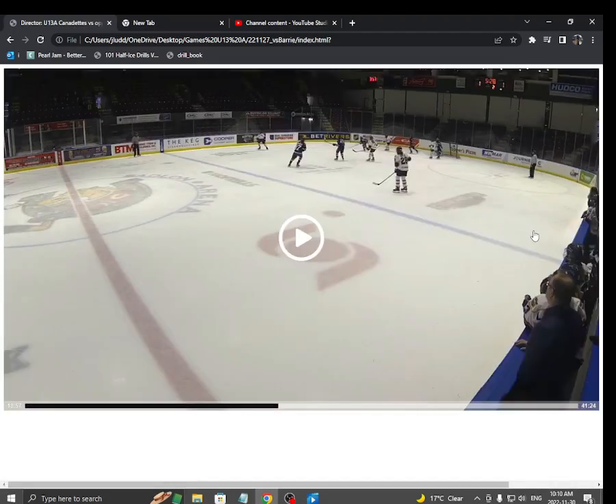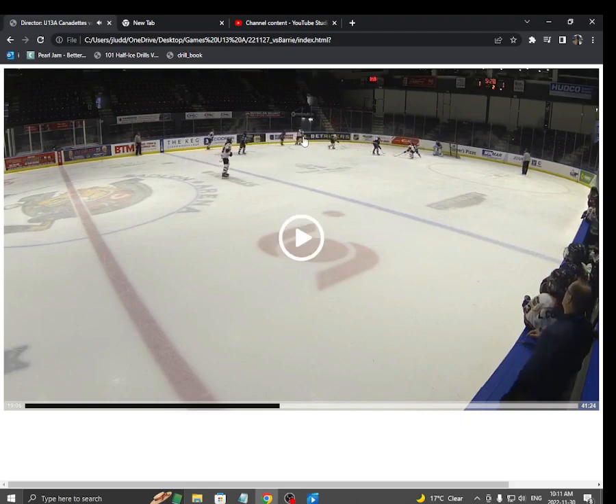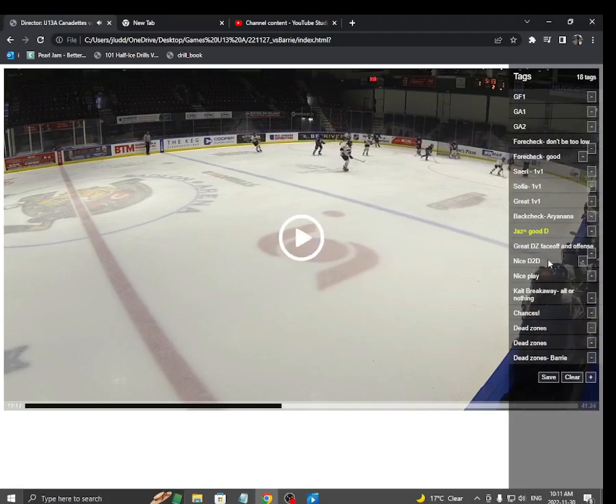Here's Jazz with some really good defense in front. I like how she doesn't get tangled up with the girl, but she tracks the girl. She protects the house, she gets into her stick a little bit. She's in a great position to help out, with a forward helping her on that — Arianna doing a good job too, staying roughly halfway between the puck and the net. Jazz playing the stick — that's just really good defense. Jazz may not be our biggest defenseman, but she does a great job on that play. That's how we want to play it.